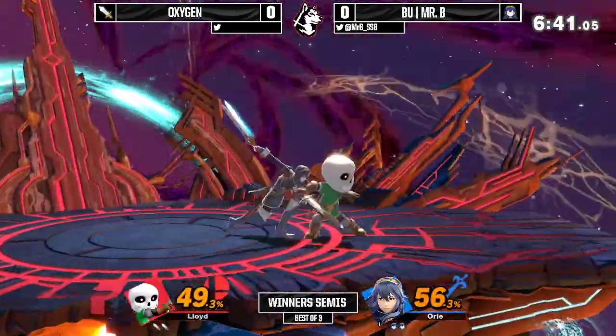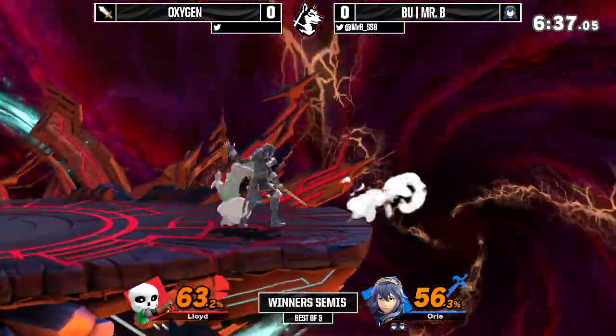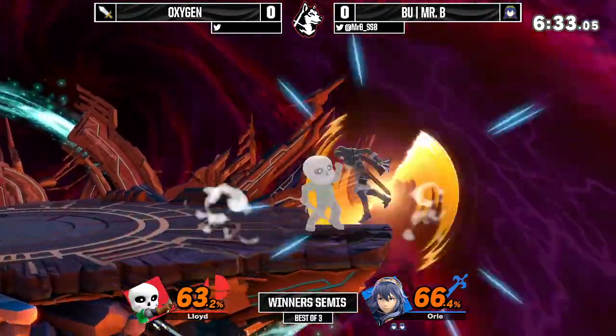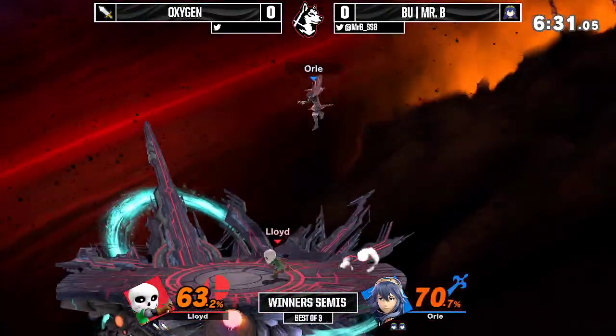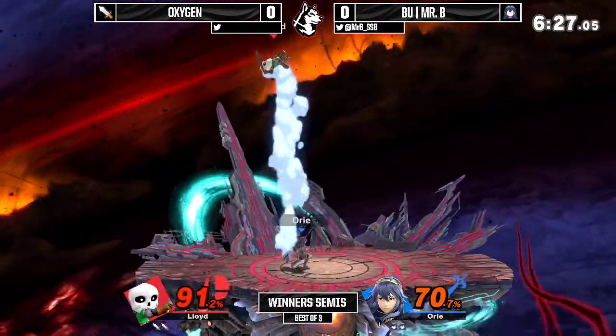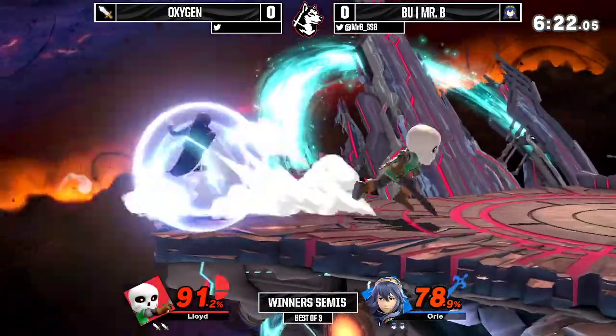Trying to up B a bit, which shows there is some sort of — it isn't completely true, but the up B will still get stuffed out, especially with a character that doesn't have a fast option. Unfortunately, if you don't get the hit, it does leave you open. But Oxygen fails to follow up on that, getting in a few hits otherwise.